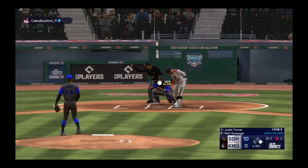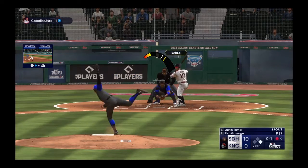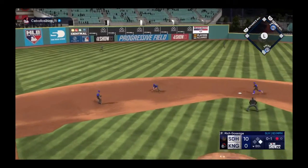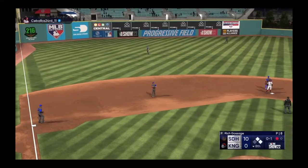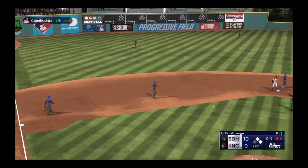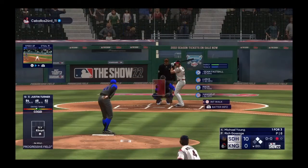Swing and a miss — one to one. Roll to short — could be two — boots it! No throw — he's into first easily. Digging in — Michael Young.